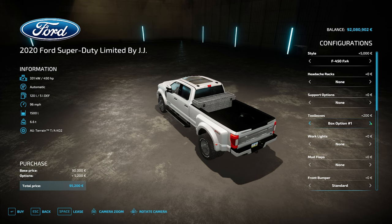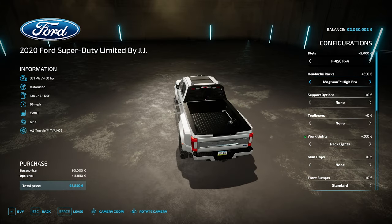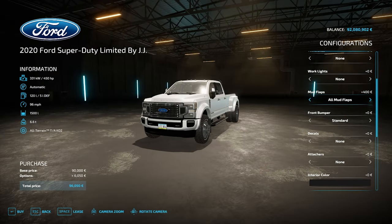Toolboxes: you can add box option one, box option two, or nothing. Work lights appear if you have a rack — pop a rack on and you've got two large lights above the rack. Rear bumper lights appear as well, rack and bumper lights, flatbed lights too. Mud flaps: front, rear, or all four. Front bumpers: you've got the Aries bull bar option, or removing the lower air deflector, or standard.